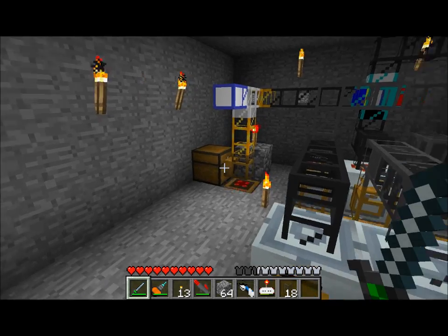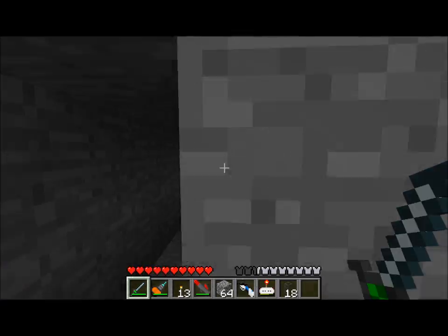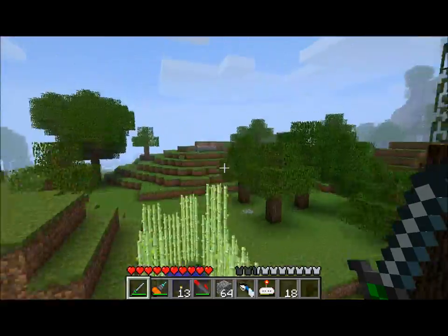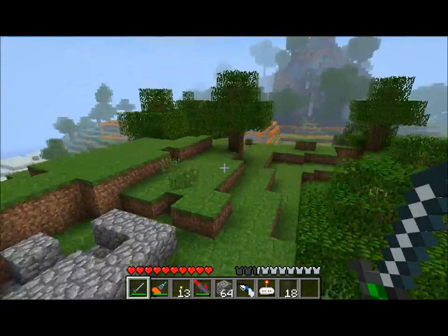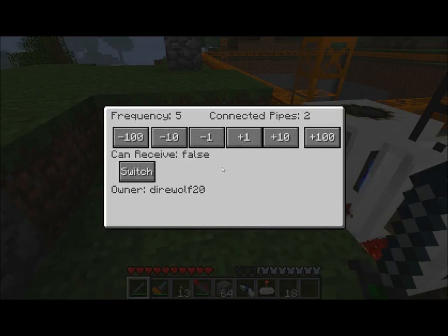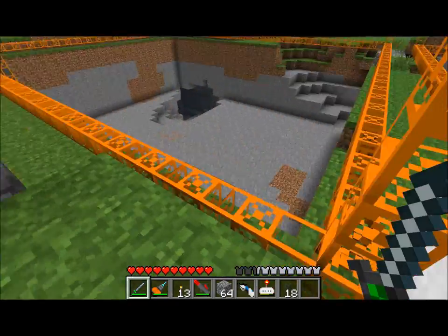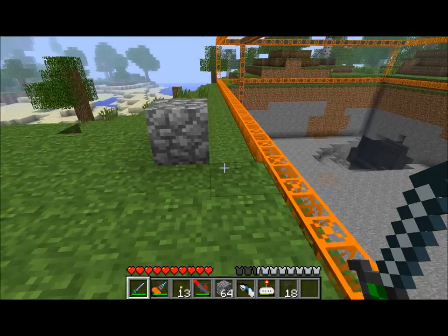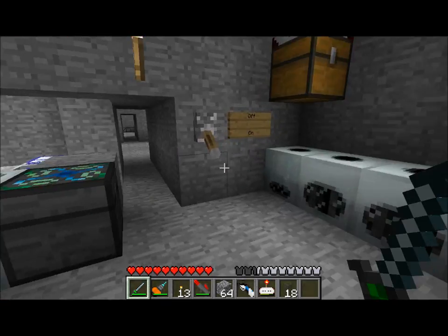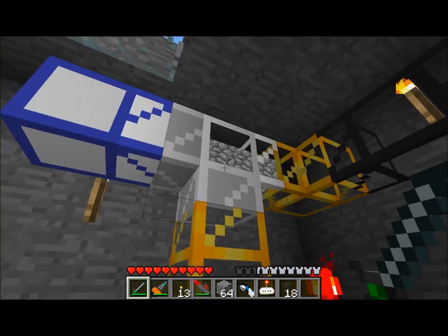The one other cool piece of this system that I want to show you guys is this teleport pipe here — this is on frequency 5. And if I run outside of my house, all the way back here, you can see a quarry system. I've got my quarry outputting into a teleport pipe on frequency 5. So automatically, anything that this quarry digs up is entered into that piping system. So that's where all these items are coming in from — coming from a quarry outside.